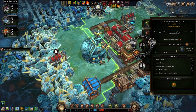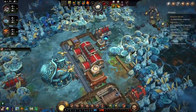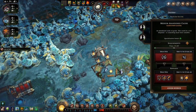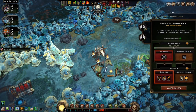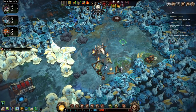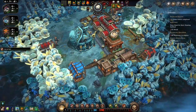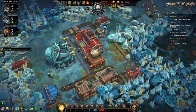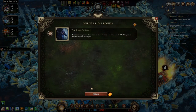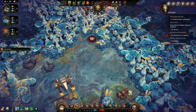Alright, get another person working here. Get our supplies from back here. Now let's see what we have available to us here. We can get a trapper's camp.